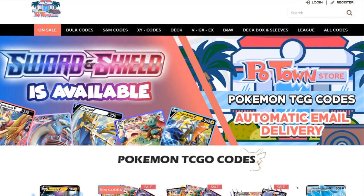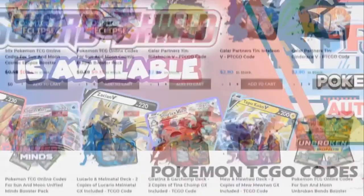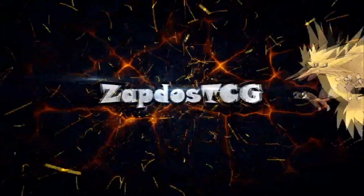This video is sponsored by PoketownStore.com, the place for all your Pokemon TCG Online needs. The new Sword and Shield Online Booster Packs are also available, so definitely check them out! If you use the coupon code ZAPDOZETCG you get 5% off your next order. Check it out!